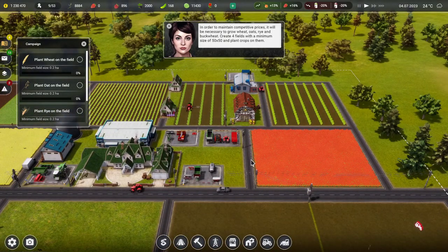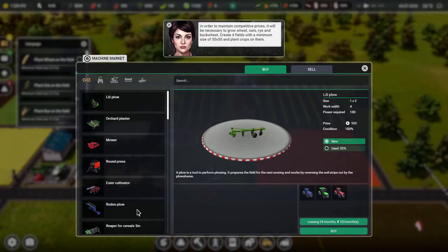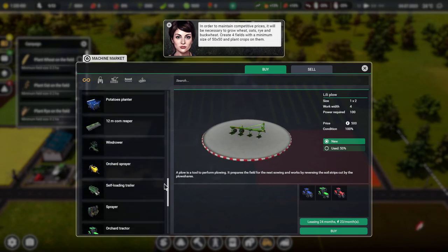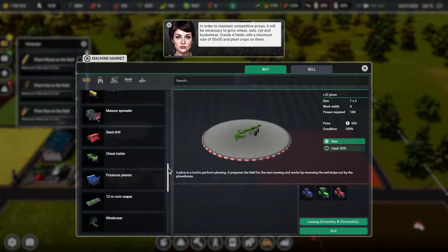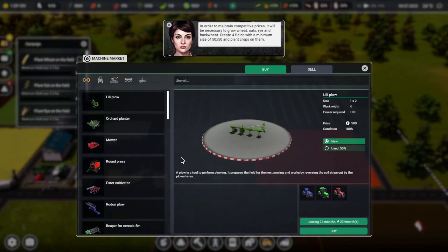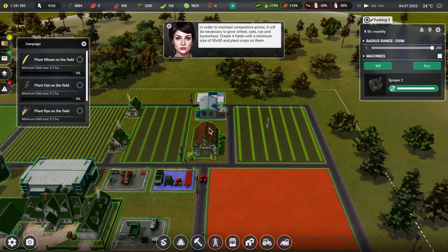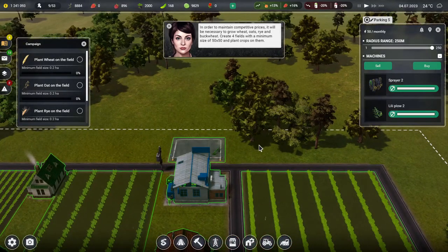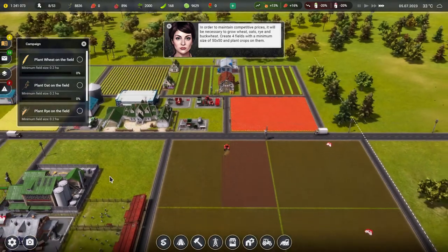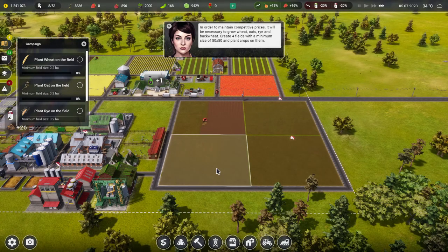Let's look for another plow in the store. Plow, plow — where do you live? There's the Rodon plow right at the top in front of my eyes. It only costs 500 so we might as well get one. It's a bit of a trek for the tractor to come from wherever it lives all the way down to here, but we never claimed this was going to be the most logical farm — just a farm.